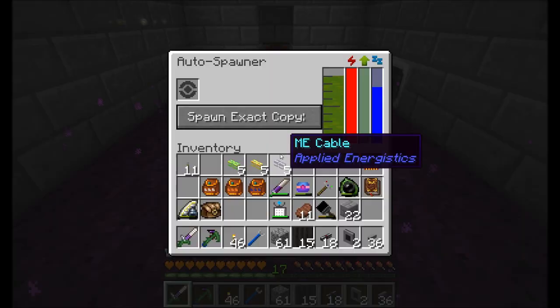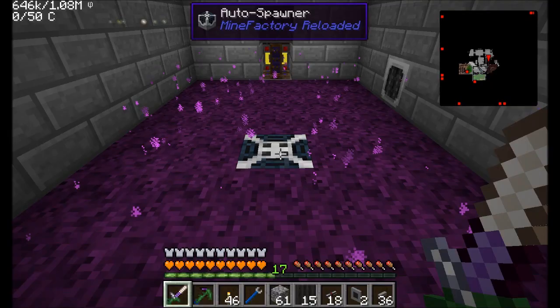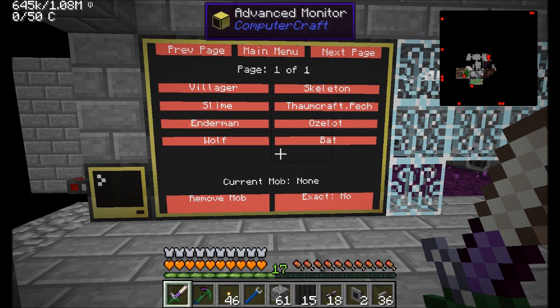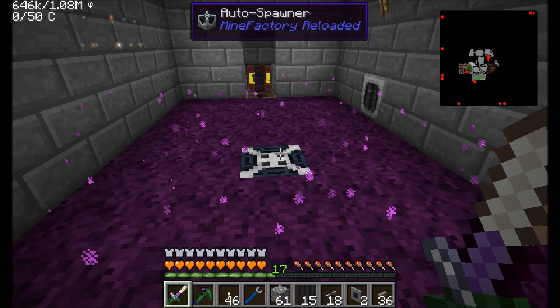Spawner we can activate, and we'll see here that Spawner is now running. We can switch Spawner off. And then finally, Mob Selector — one of my favorite parts. It takes a second for this menu to come up because it's scanning all those inventory slots, but you'll see a list of all the mobs available for you. It'll tell you down here whether or not there's a current mob in the system, if you want to remove the mob. And then finally, Exact Mode — yes or no.